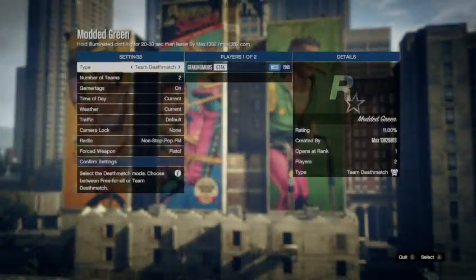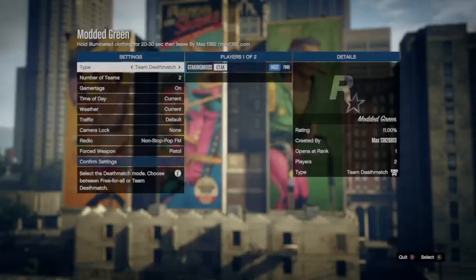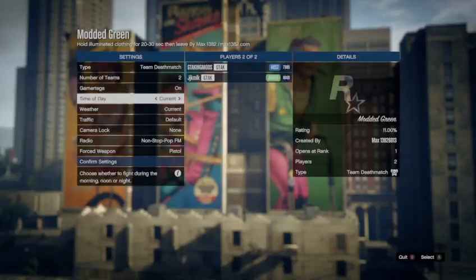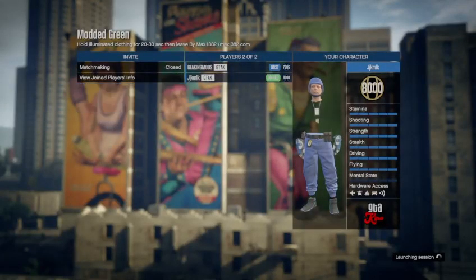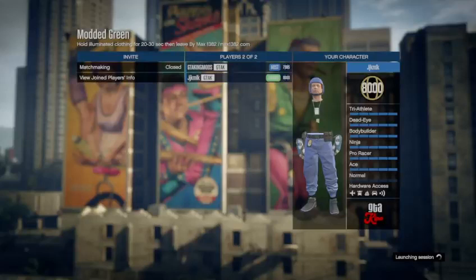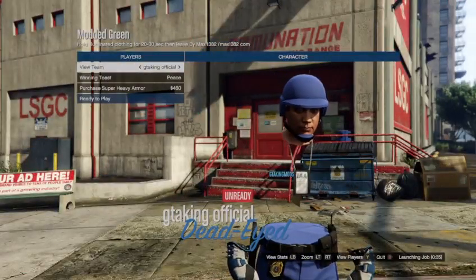You can only have just one other person. I recommend doing this with a friend, but if you want to do it with a random you can. If you are going to do it with a random, I recommend telling the random that you're not actually doing the job. Both people can get the outfit, not just one. Once your friend or the random joins, just go down and ready up, confirm everything, and hit Play.